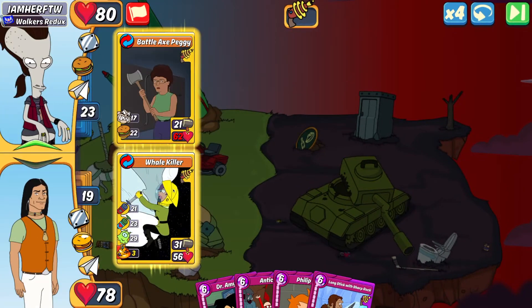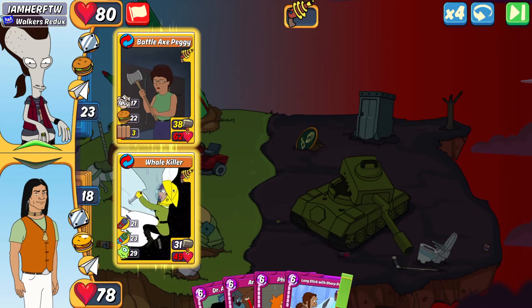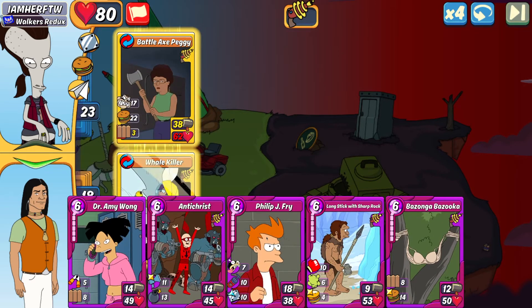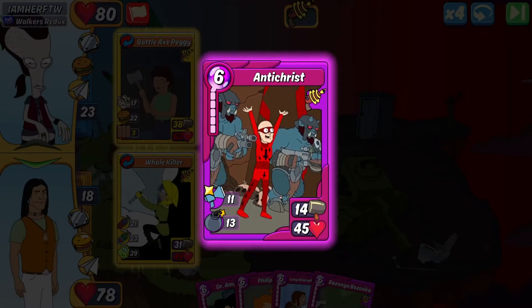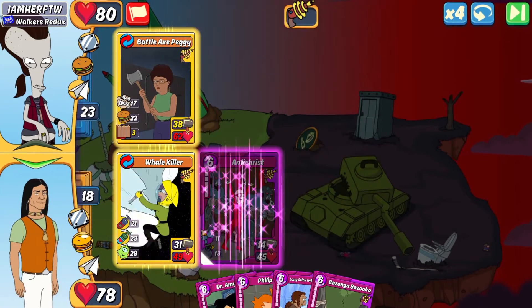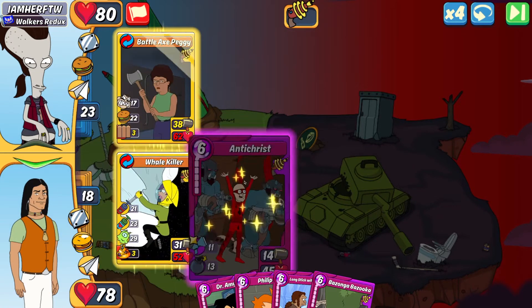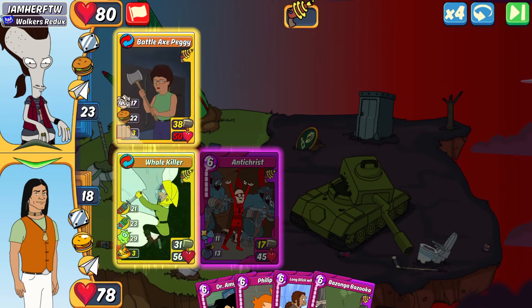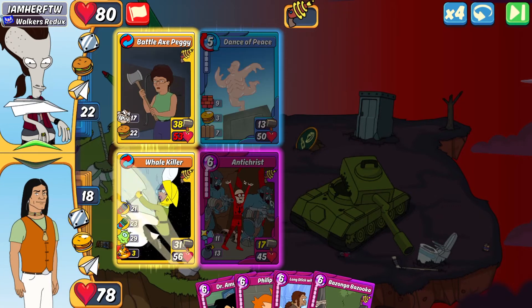If I can combo I'll be able to boost my attack, so we're maybe going for Freezer Burn in slot two next — that'll give me cripple, more heal, and gas. Whale Killer does some more damage and is hanging in there, leeching back up to full. I Am Her drops a Dance a Piece in slot two — not too worried about that. I do want to make a combo though so I don't lose my Whale Killer to the Battle Axe. We're making Freezer Burn.